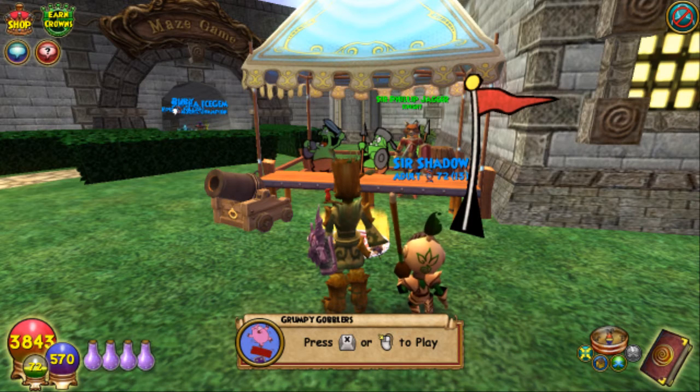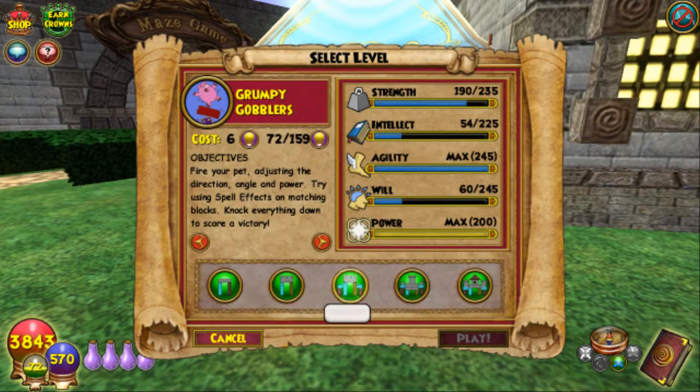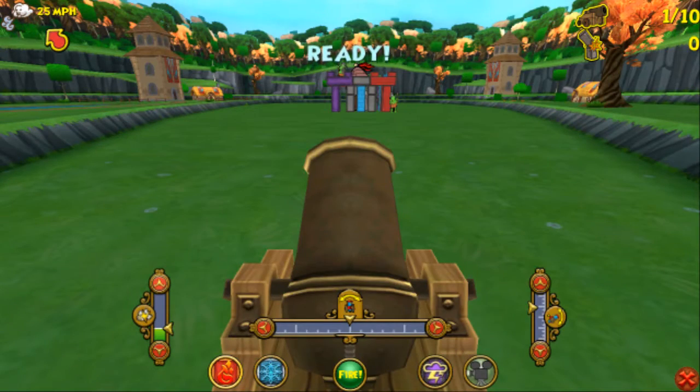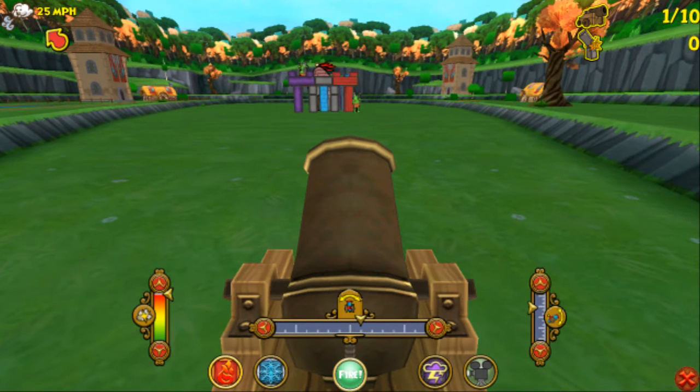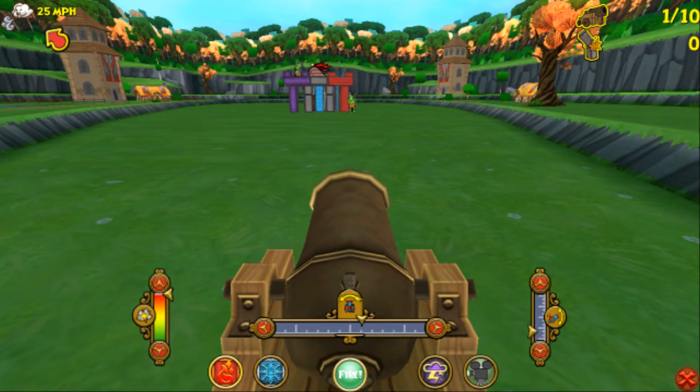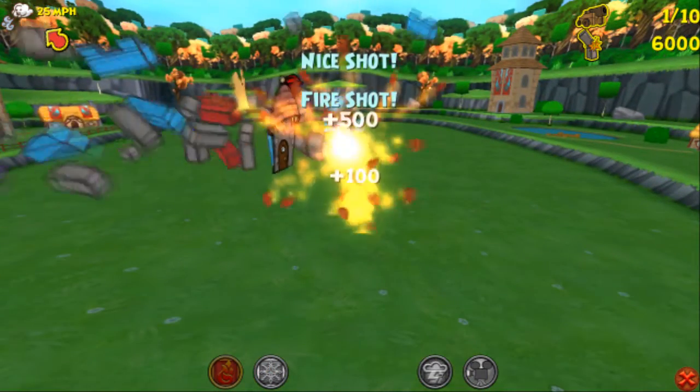He's got just a couple more trainings to make it to ancient. I'll do fortress this time, I haven't done it in a while. What I'm thinking is, if he keeps getting resists like this, especially if he's a storm resist, he will be an excellent Darkmoor pet. Doing the final run for Darkmoor can be a pain in the butt without the inability to shield. If he resists storm, I'm going to use him for my Darkmoor pet.